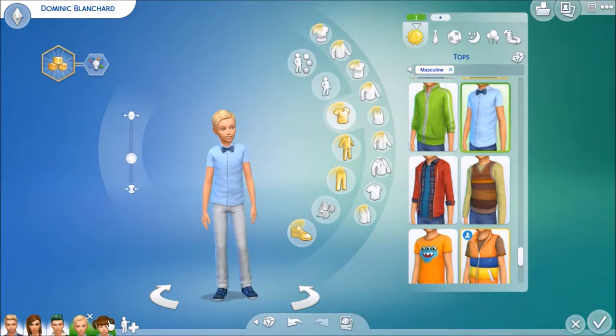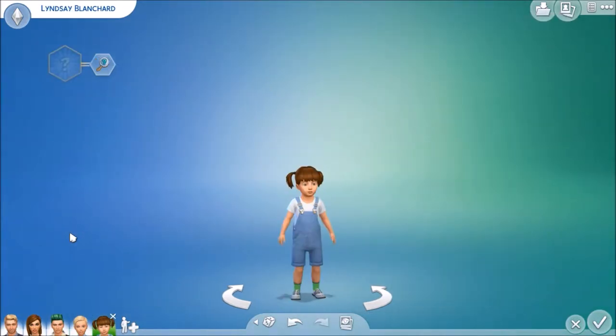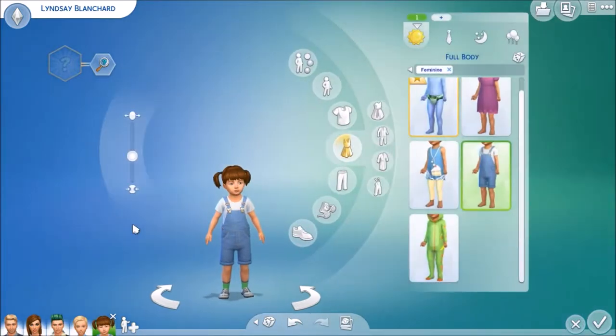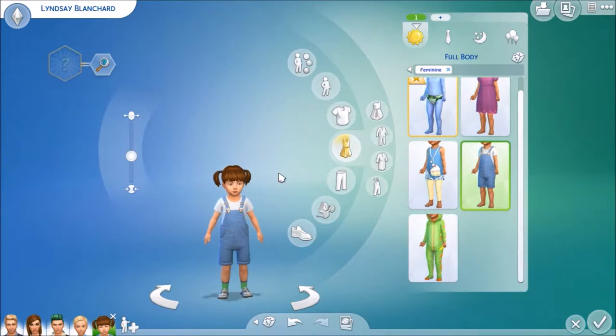Moving on to the youngest — it's a girl, it's Lindsay Blanchard. She's an inquisitive little girl. For her outfits as well as for her bedroom, I sort of picture her as having a bunch of hand-me-downs from her brothers — not that her parents can't afford new ones, but you always use hand-me-downs for your kids, at least in my head. That's her everyday look, which is probably something her brothers have already worn.